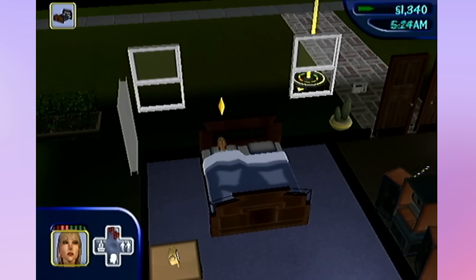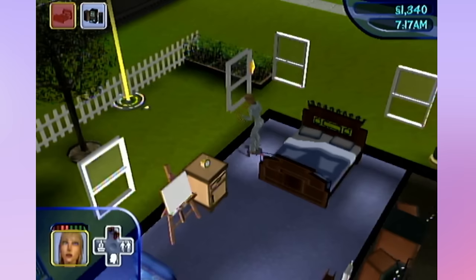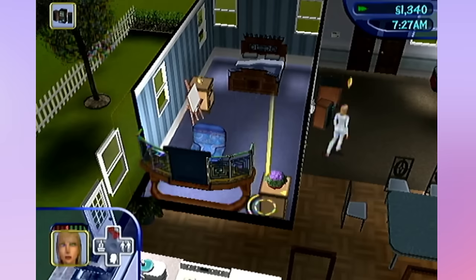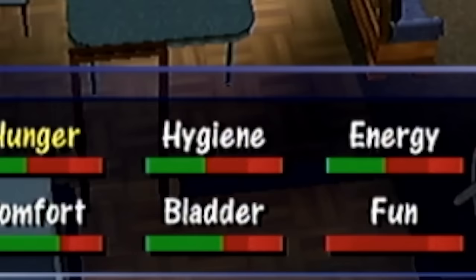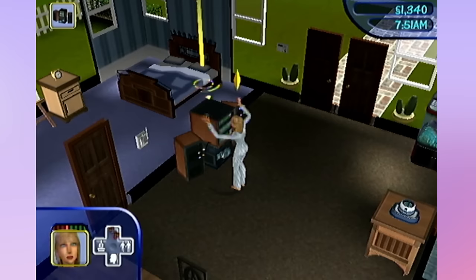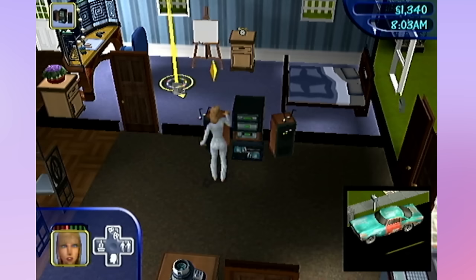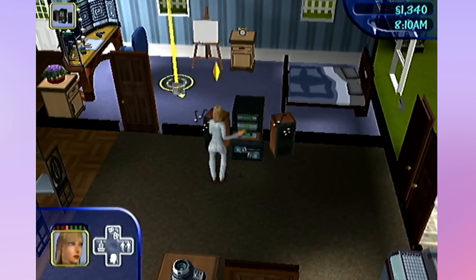The carpool is arriving in an hour - we have our first day of work today. By the way, Sims in The Sims 1 work every single day - no days off, no weekends. It could be any day of the week. Look at my needs - they're so bad, they just drop so fast. We're going to do a little bit of dancing in our PJs. The carpool is here - I love how you can see our Sim in the bottom left basically doing whatever she's doing.